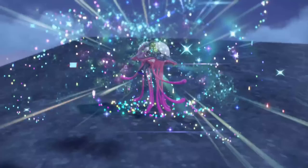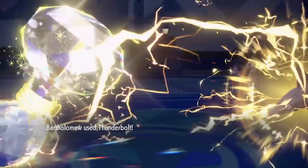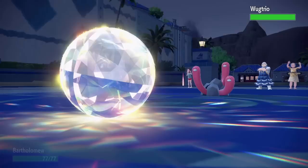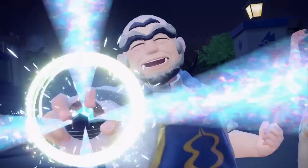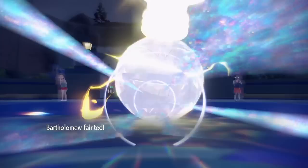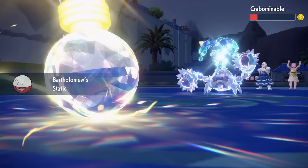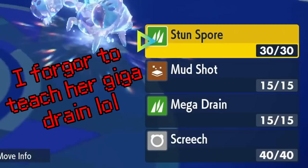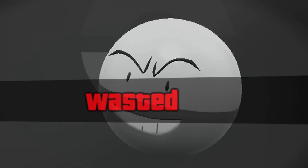Before the leader showed up, I got the TM for Giga Drain and Thunderbolt, and evolved Bartholomew and Toadette. Kofu eventually came back and agreed to battle me. He leads with Veluza and I lead with Bartholomew, immediately Terastalize and use a boosted Thunderbolt. Kofu sends out Wugtrio next, which also takes a Thunderbolt to its many faces. Kofu's last Pokemon is Crabominal, which Terastalizes before taking a Thunderbolt — somehow it lived and hit Bartholomew back with a crit Crabhammer. Oh my god. Bartholomew did leave Crabominal with a parting gift of Static though, so I sent in Toadette to finish the job. With that we got our next badge.